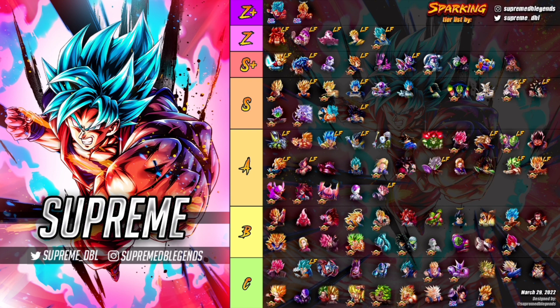Moving down, Merge Zamasu has moved up a little, and so has the red Frieza from the Broly movie. Vados has moved up quite a lot, Kale has gone down a lot, and a few units have been removed from the tier list — Zenkai Cabba and the LF UI Goku, who is pretty woeful right now.